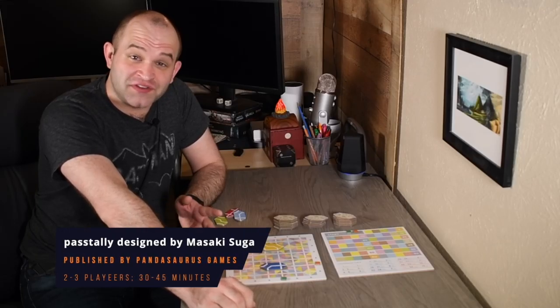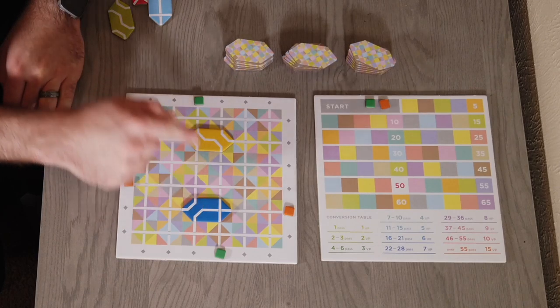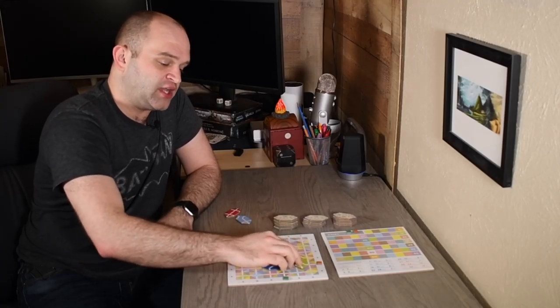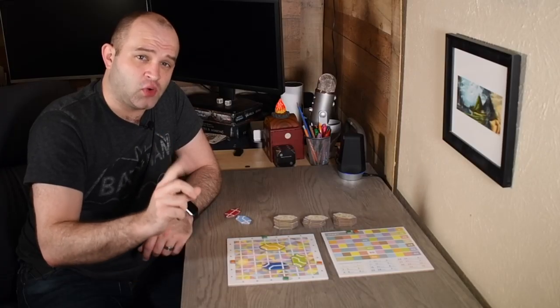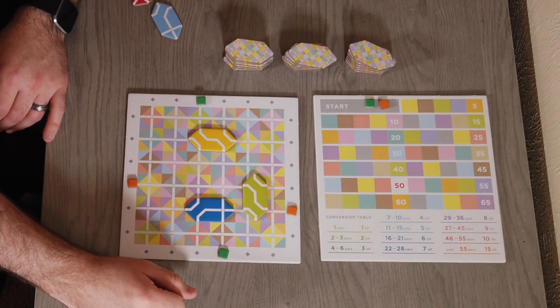The idea behind Pass Tally, other than tallying passes, is to make a connection between your two player pieces on the board. For example, with these two tiles, my green tiles are now connected. So one of the things you can do on your turn is to put down a tile, and if you go through one tile to make a connection, that's one point. But if you go through two tiles like I've done here, you get a number of points equal to this scoring table over here.